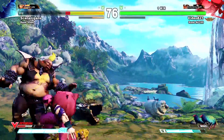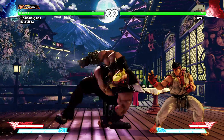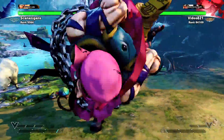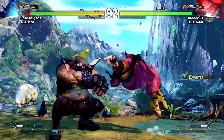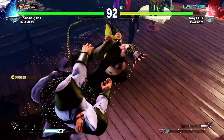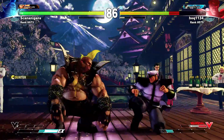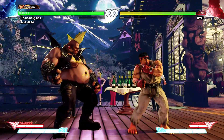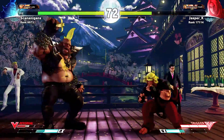Birdie also has a selection of special input normals. Bull Charge, done by pressing forward and heavy punch, is marred by an extremely long start-up and also being unsafe on block, but it has very far range and most importantly, one hit of armor. It is also one of Birdie's two crush counters. Bull Dive, done by pressing down forward and heavy punch, sees Birdie sliding towards his opponent head first, and allows Birdie to slide under fireballs and higher attacks. Bull Drop, forward heavy kick, is Birdie's overhead. It hits twice, with only the second hit actually hitting overhead, but it reaches very far and is often unexpected.